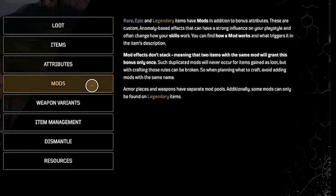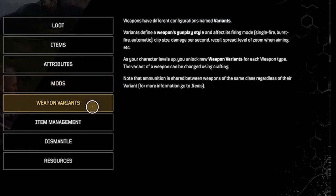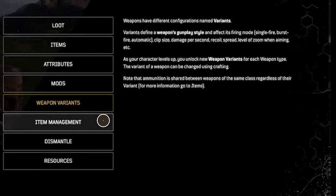Mods: rare, epic, and legendary items have mods in addition to bonus attributes. These are custom anomaly-based effects that can strongly influence your play style and often change how your skills work. You can find how a mod works and what triggers it in the item's description. Mod effects don't stack. Weapon variants: weapons have different configurations called variants, which define a weapon's gunplay style and affect its firing mode — for example, single fire, burst fire, or automatic — as well as clip size, damage per second, recoil, and speed.